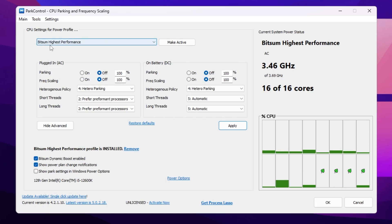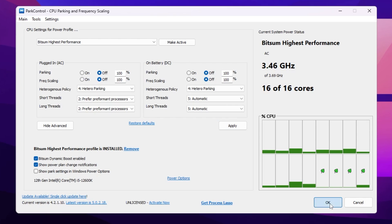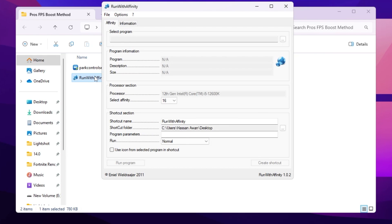Go for the performance power plan and make sure to install it on your PC, otherwise it will not show you this plan. Go for Dynamic Boost Enable and Show Plan Settings Notification — make sure to check mark on these boxes. After that hit OK and close out Power Control.